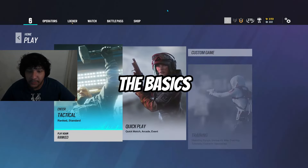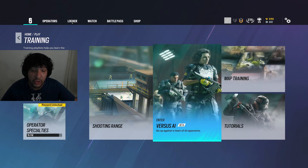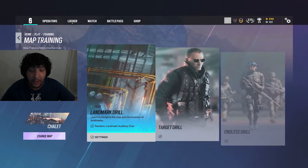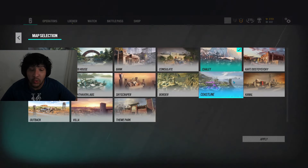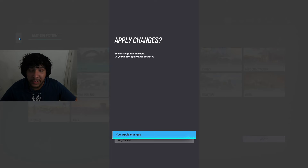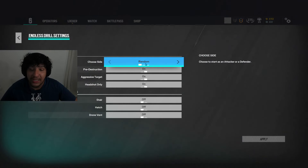What you're going to do is go to Play in the top left corner, then hit Training. When you're at Training, go to Map Training. When you click Map Training, there's a brand new game mode called Endless Drill. What this is going to do is let you pick any map that you want to train on.